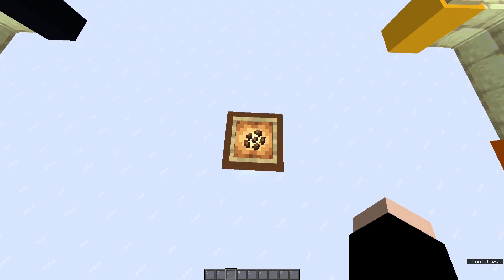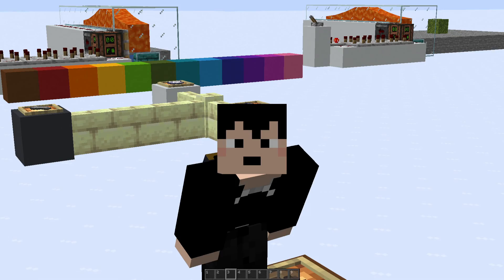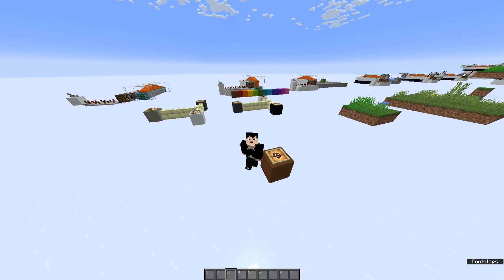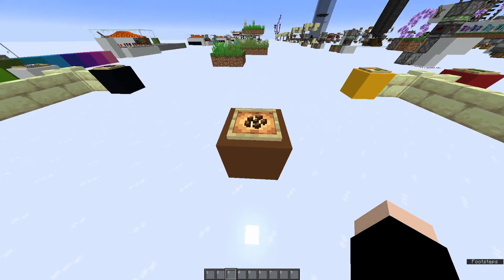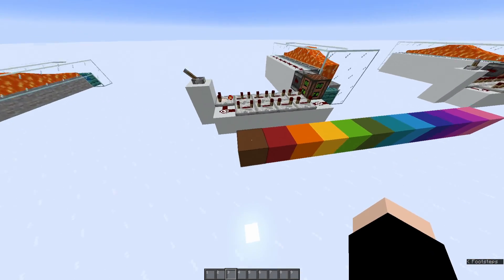Moving on to brown. Unfortunately, even though in color theory if you combine all the primary colors — or at least when it comes to acrylic paint — you get brown, that doesn't really work in Minecraft. There are a couple of weird exceptions when it comes to color in Minecraft, and this just happens to be one of them. In order to get brown, you need Cocoa Beans. You grind them up and you get brown dye. So we can eliminate brown dye from our 16, leaving us with 11 more colors.